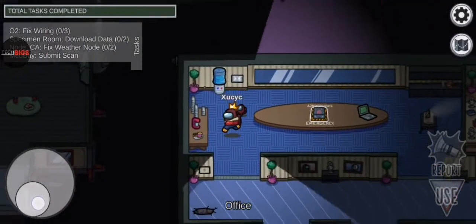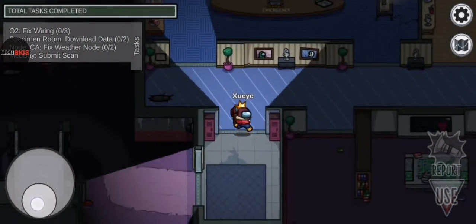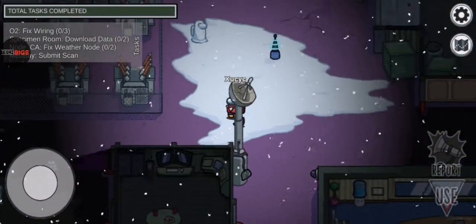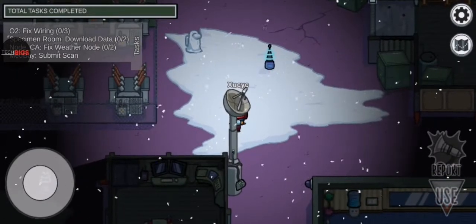Next we're going onto Polus and then Airship — we're almost done with all the hiding spots. Let's go over to the communications area. You can hide behind this satellite — it's like I'm invisible.